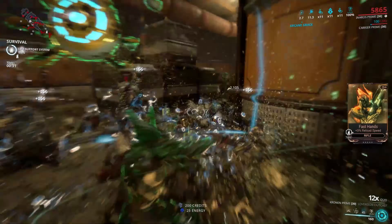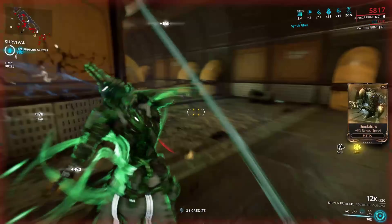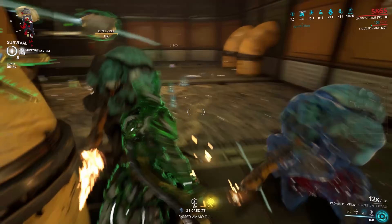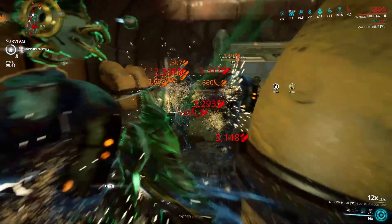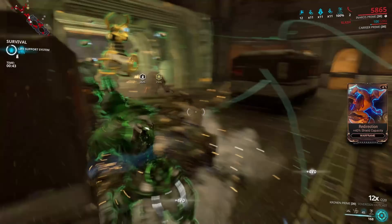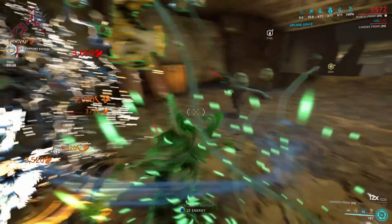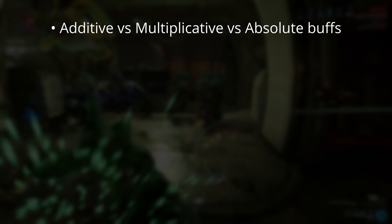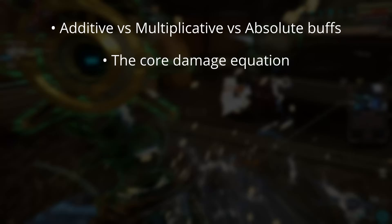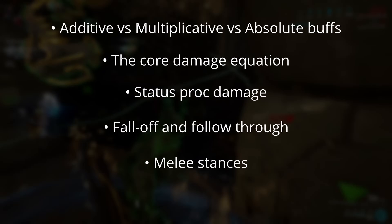For the purpose of this video I will only cover weapon damage calculation. Enemy damage reduction adds a whole extra set of variables to consider — not least of which every second enemy has yet another exception somewhere — so I'm going to leave that out. If you want to know more about enemy modifiers, such as adaptive scaling, let me know in the comments. What I will be covering is additive vs multiplicative vs absolute buffs, the core damage equation, status proc damage, falloff and followthrough, and melee stances.